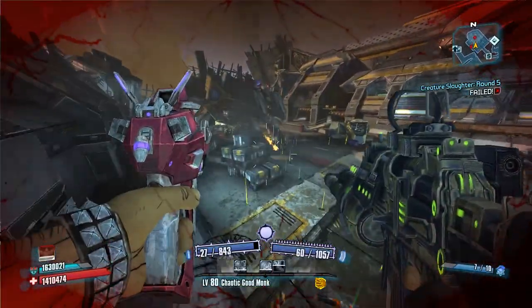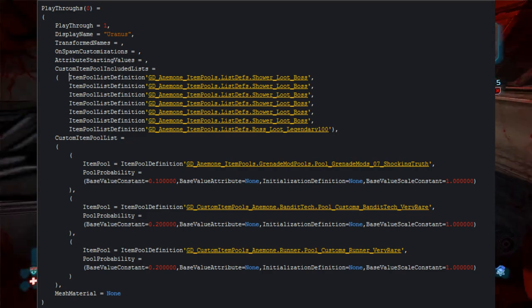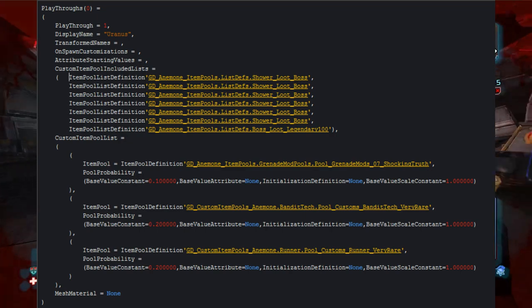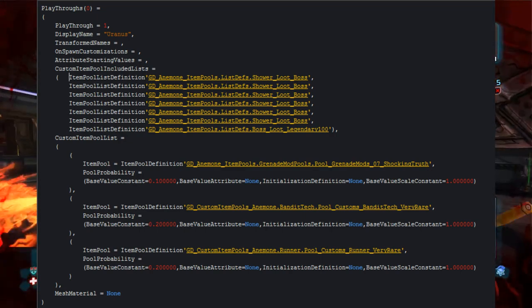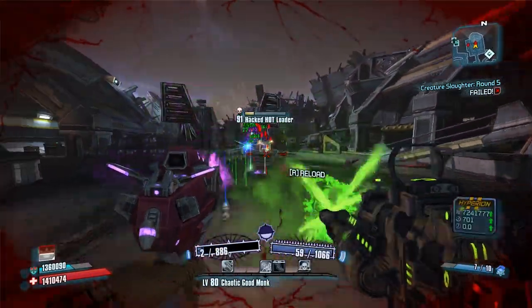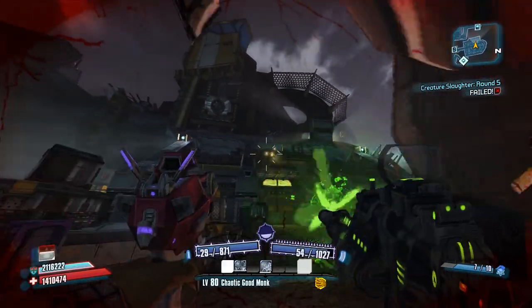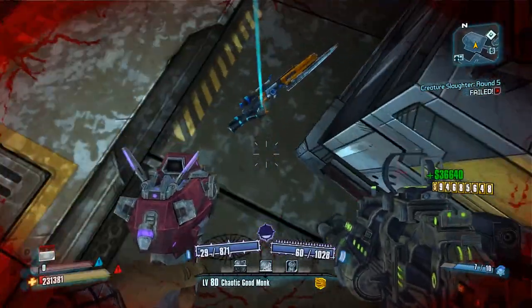We can start by looking at what Uranus drops. He has 10 loot pools connected to him. Six of them are named Slaughter Boss pools, and one of them is for a guaranteed legendary and/or pearl. These six loot pools also have the chance to drop three legendaries each at three percent, and since there are six of them connected, you have 18 chances of getting a legendary from Uranus at three percent each.